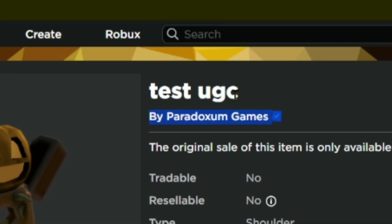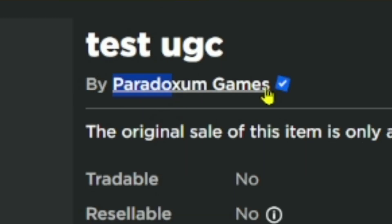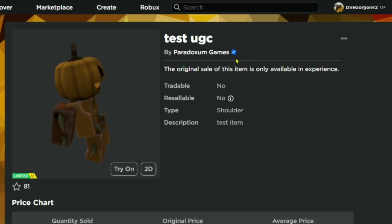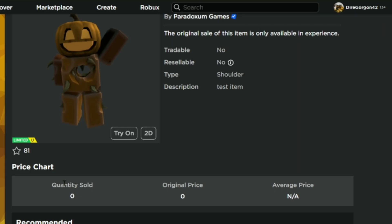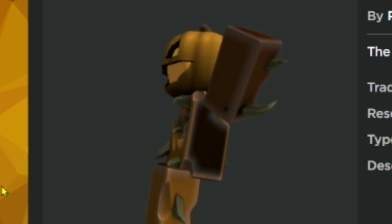Anyway, this is what I found. It's titled 'UGS Test UGC' for some reason, and you can also see there's a verification check, so you know it's not fake. It's a shoulder accessory — no one has it yet.